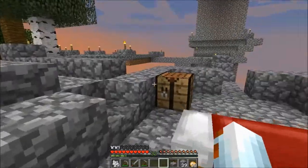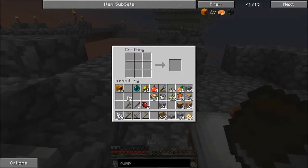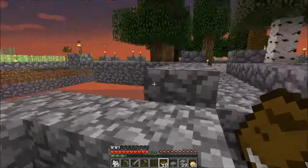Let's see — for bookshelves we need what, three books per? So that's one bookshelf. Let's just get this done. That should be seven more books I believe. I probably need actually a bit more sugar cane. Ten books, so that's just three — alright, so we need more sugar cane.